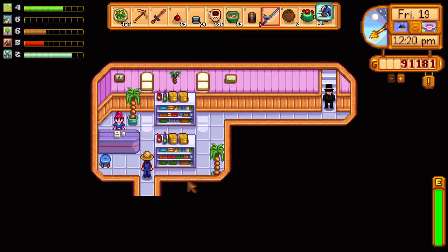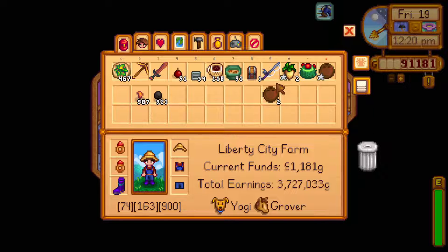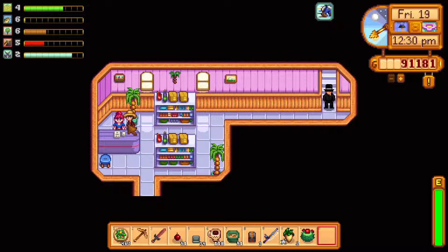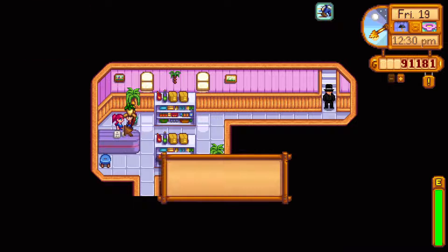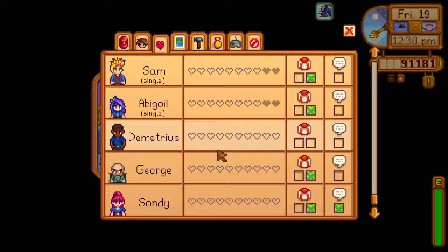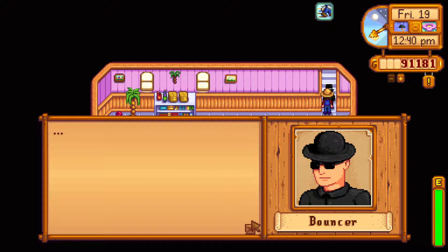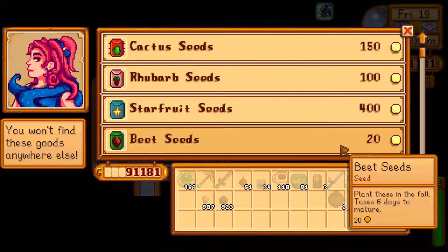We could skip this cutscene, but we'll show it off. There's Sandy — quite surprised to see a customer. Apparently she doesn't get a lot of customers. Let's offer her a parsnip. We'll talk to her with nothing in our hand first, then offer the parsnip. She liked it. She's on our friendship list now — talked to her today, gave her one gift this week. We're going to buy some stuff from her, but let's check out this shady character first. The bouncer has nothing to say. To unlock that area, you've got to do some kind of quest line involving Mr. QI. There's a casino back there, but I don't expect we'll do that during this video series.